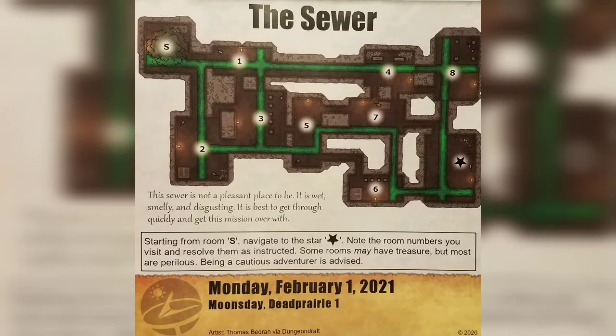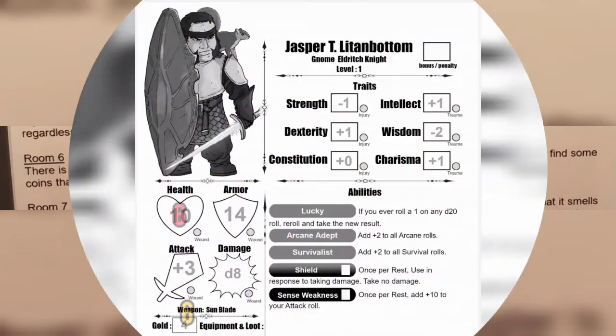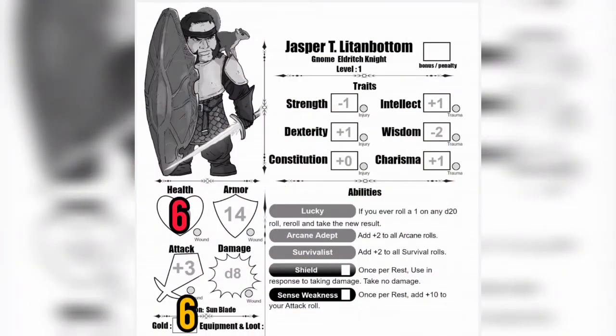Coming out of room 7, we take another right and go down to room 6. Room 6 says there is a large grate leading to the city level — there is a lot of noise above ground. Beneath the grate you find some coins that someone must have dropped. Add 3 gold to your character sheet. So we add another 3, taking our 6 and turning them into 9 pieces of gold.